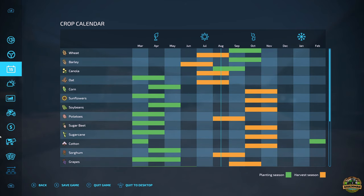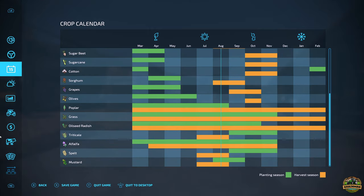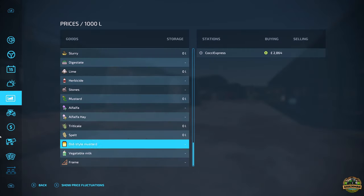Crop calendar-wise, the geo hasn't been changed much but it's been added to with triticale, alfalfa, spelt and mustard. Mustard has a very short planting season right in the middle of your harvesting season, so that's an interesting one to get used to. Spelt is very similar - a very short harvest but quite a bigger planting window.